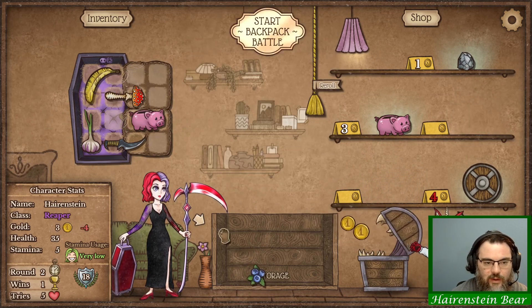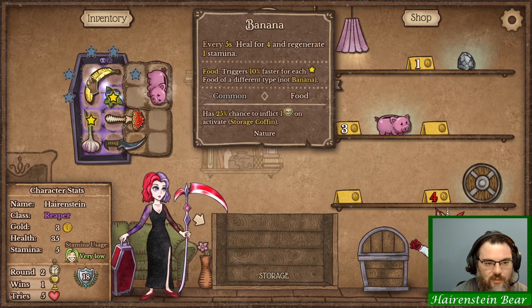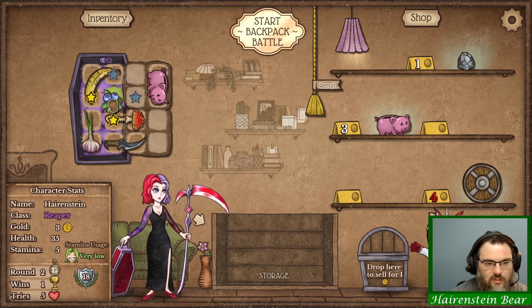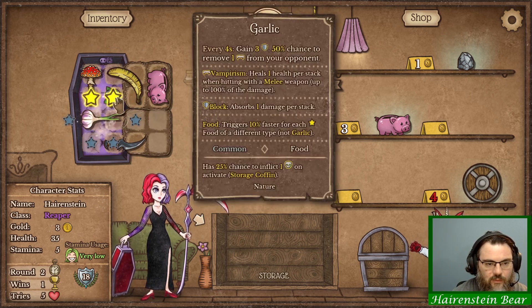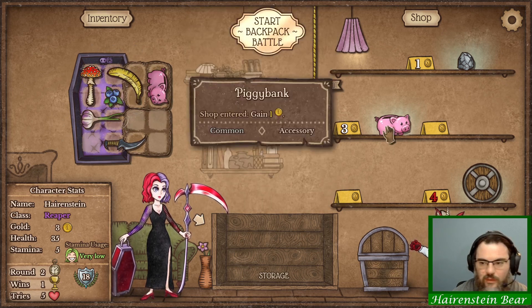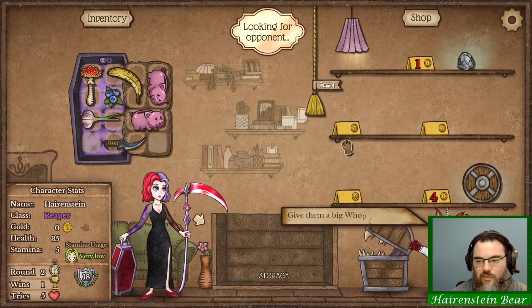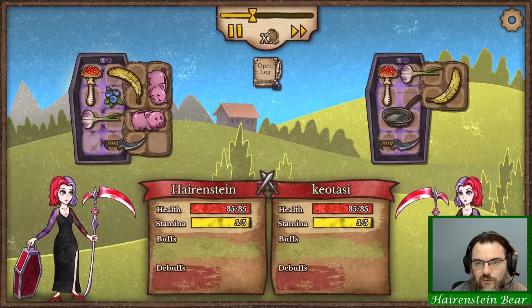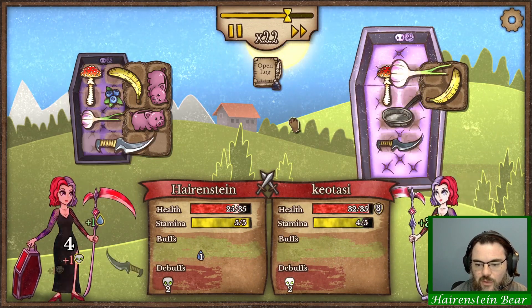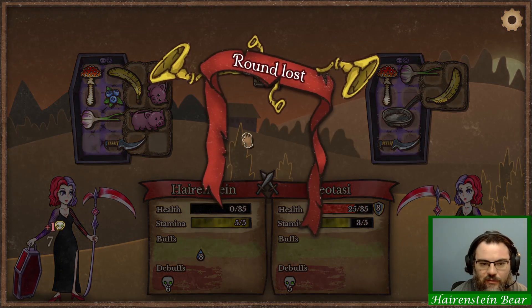Buy the blueberry. We can do a little something like that. Buy the pig since we got three gold and it's sitting there rather than waste gold on a reroll that we're probably not gonna be able to utilize. Come on with your fucking frying pan.